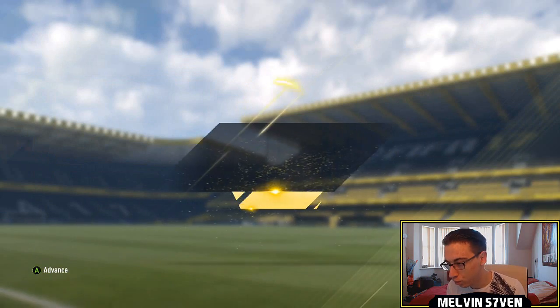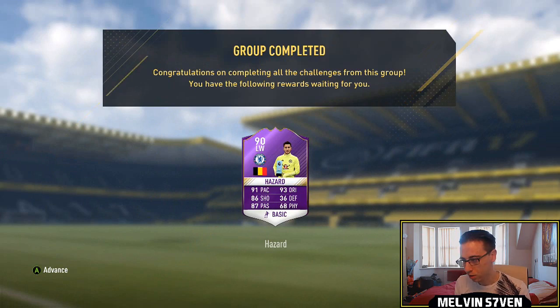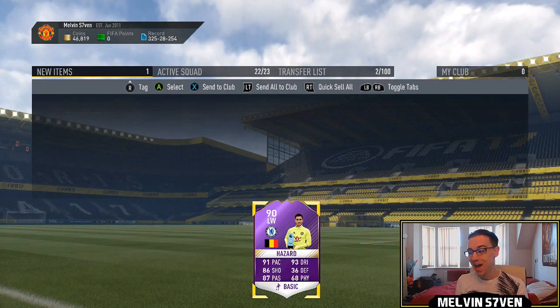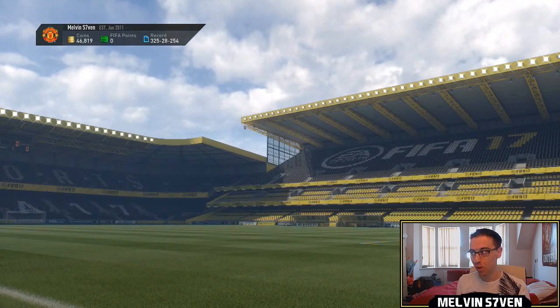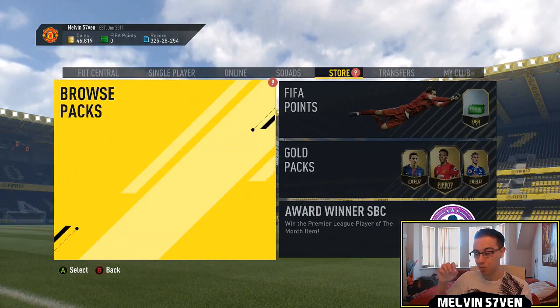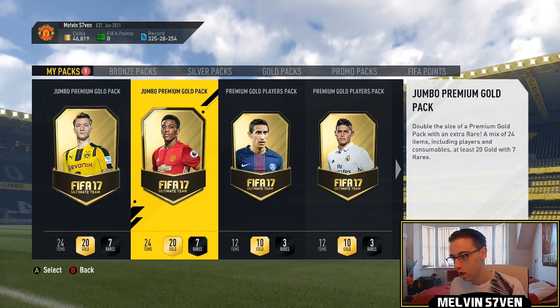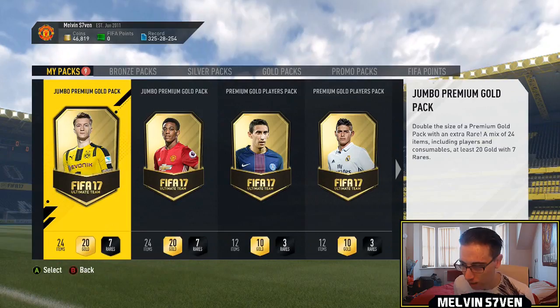We get the two 25k packs and more importantly, PL Player of the Month completed. We have that Hazard card — who better be good in the game, I swear to God, this cost me 350k. My squads, because they were in my club — if you were to buy them right now it would cost you about 500k. You actually get nine packs for this, so this is going to be a pretty good pack opening.